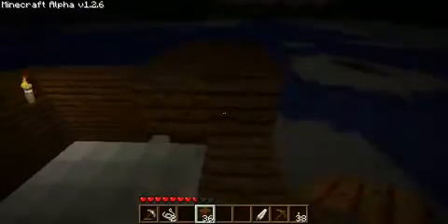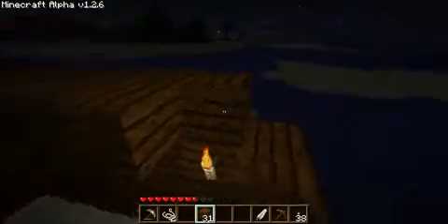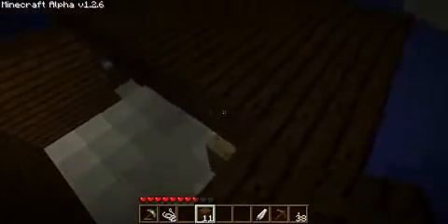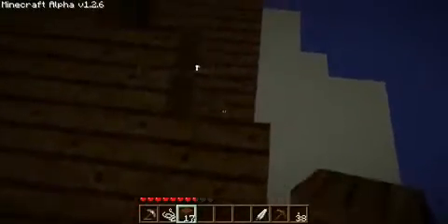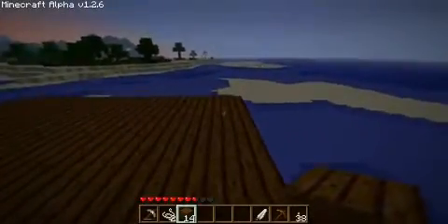A little bit of dirt so I can get up here and start the roof. If you're wondering how I'm not falling off, there is a sneak mode added a few patches ago — if you hold your shift button down you will not fall off the block you're standing on. So handy for edging things like roofs. What it does not do is keep enemies from finding you, so it's not really a sneak mode, it's more like a caution mode.